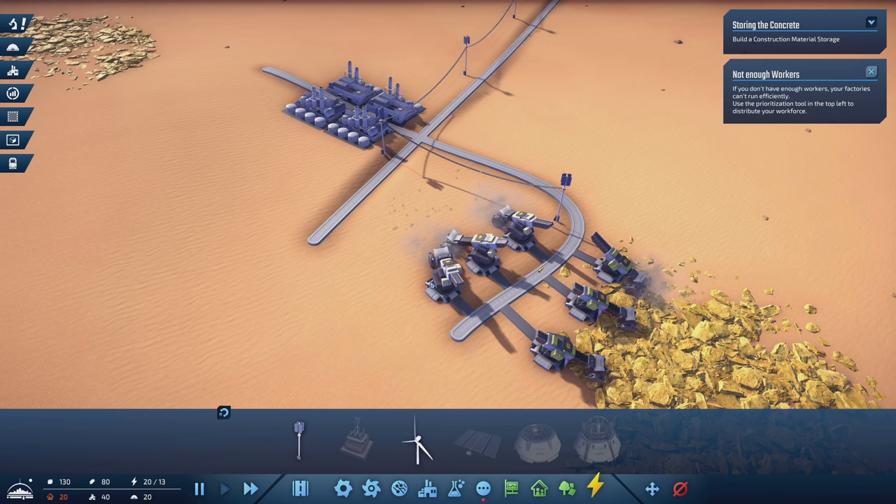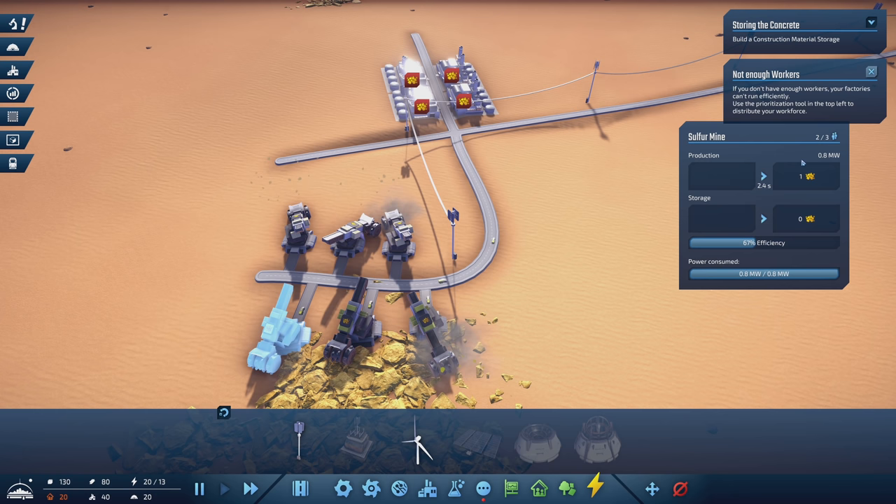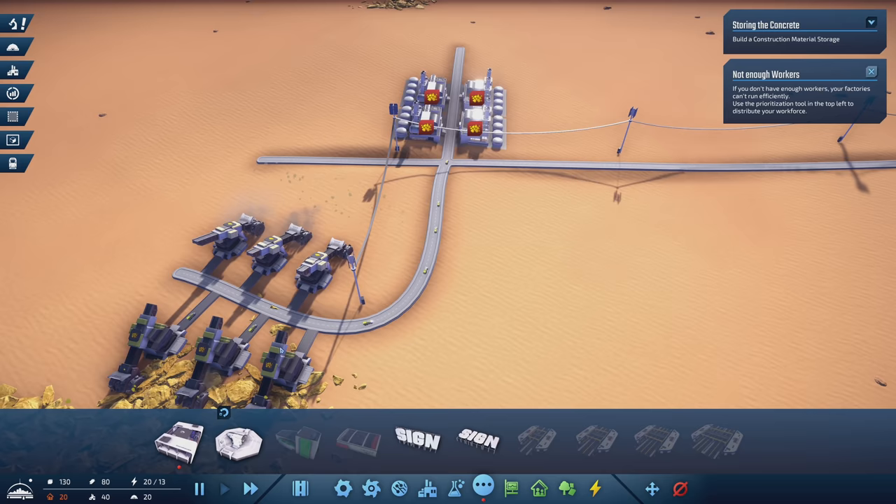So we're going to let it run. We have sand mines operating at 67% efficiency — some are at 33% — and that is because of how many workers they have. We also have all the supply and stuff we want to keep and manage. Eventually storage in these buildings is going to get full, so I'm also going to place a storage facility.